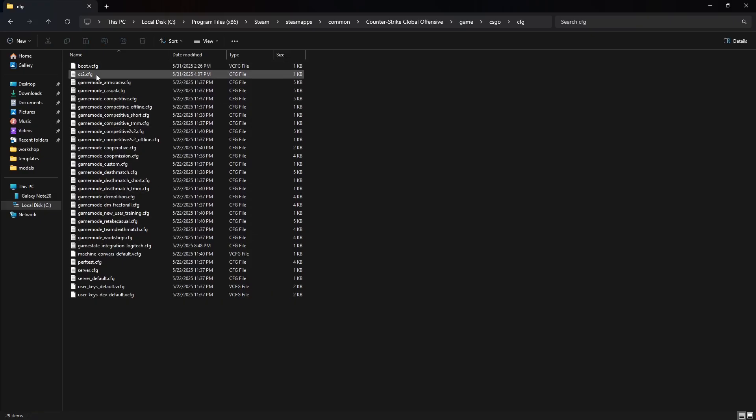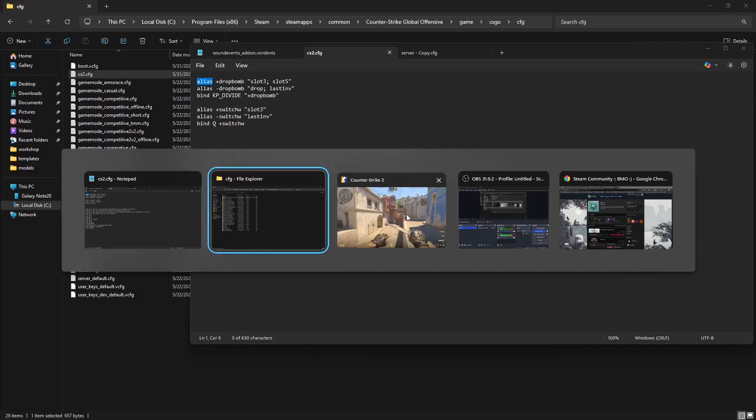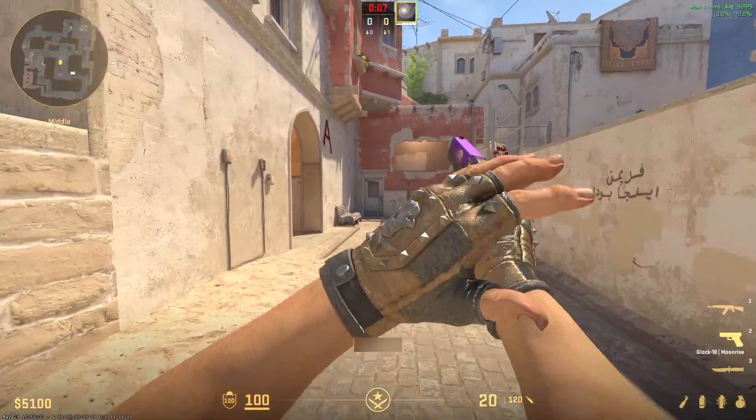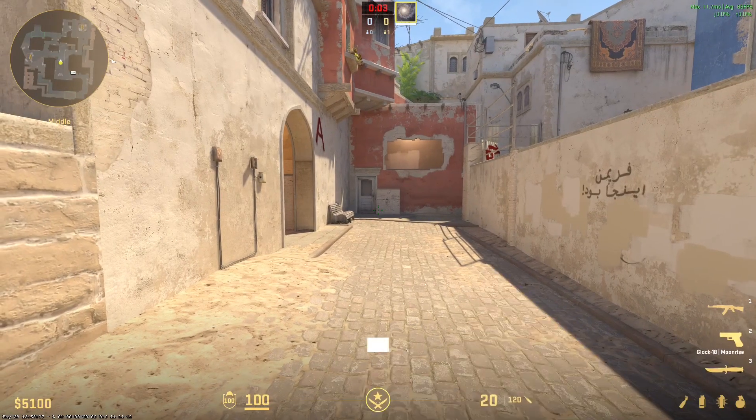When you open it up, add the following lines — these will be in the description of this video. The alias 'drop bomb' uses slot3 and slot5. This is important because sometimes you don't have the bomb, and instead of dropping the current weapon you have, so let's say you have the pistol, when you press the drop bomb bind, it doesn't drop anything.